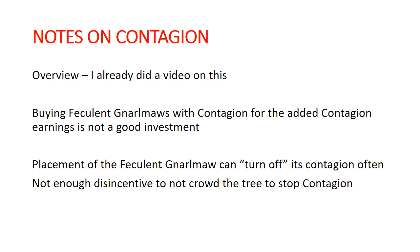On contagion — I'm not going to go too deeply into this because I already did a whole video on it. Never, ever spend contagion points to get a Feculent Narlmaw to earn more contagion points. The payoff just doesn't work, especially because it can get turned off by your opponent standing next to it. A smart opponent knows there's just not enough disincentive to crowd the tree — the contagion is definitely worth more to you than the mortal wounds hurt your opponent. Players that have a lot of experience against Nurgle will recognize that and just hump your tree.